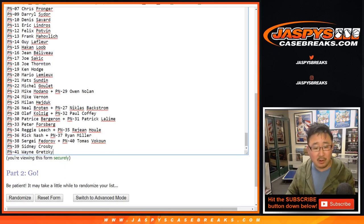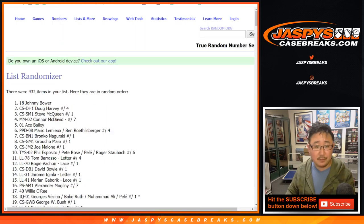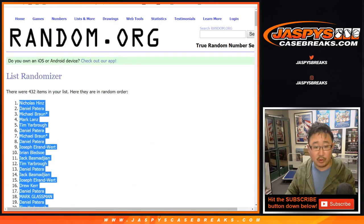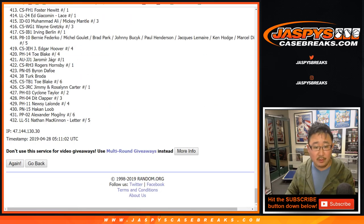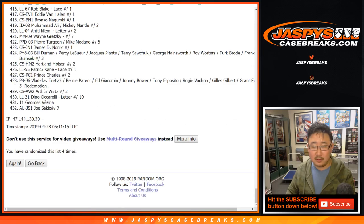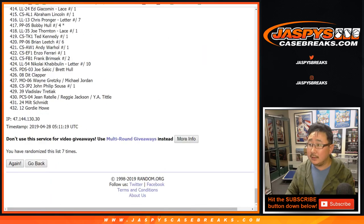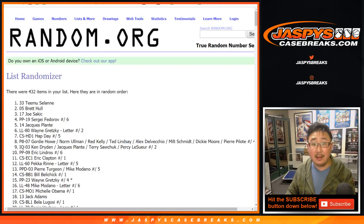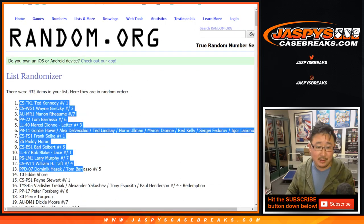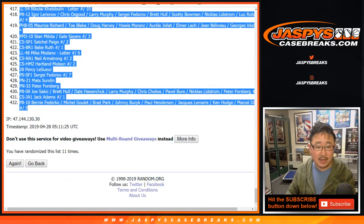Jerry, you're just in time to watch a little bit of Leaf Pearl Hockey. You can see there are 432 entries, so that all matches up. After 11 times, we got Ted Kennedy all the way down to that spot right there, P8-10.